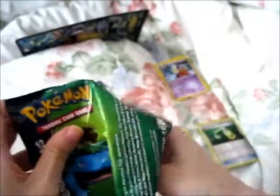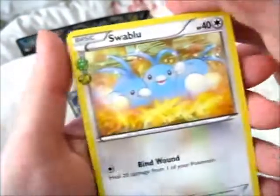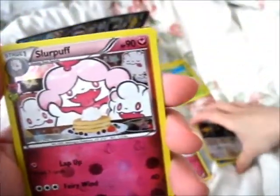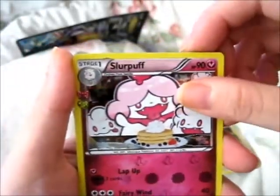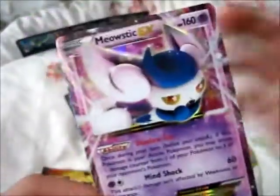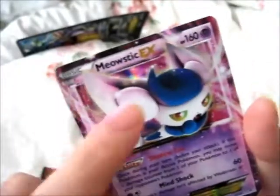Venusaur pack next. We've got Swablu, Metapod, another Clauncher, another Dark Energy, Slowpoke, Paras, Scatterbug, Persian, a Reverse Holo, and the Radiant Collection is another Slurpuff — which I have at least two of, so this one will definitely be sold. And awesome — a Meowstic EX! I don't have very many EXs, but this looks cool. Just look at his little mouth and nose. It does look like he has bat ears.